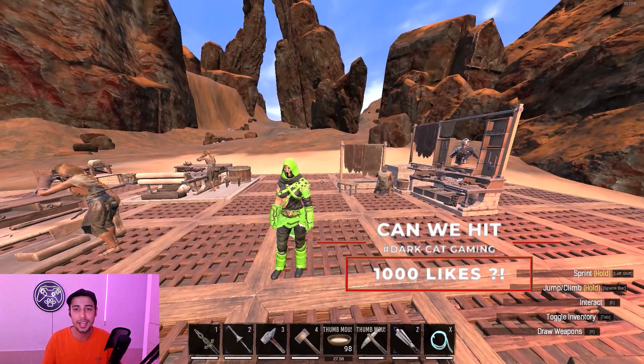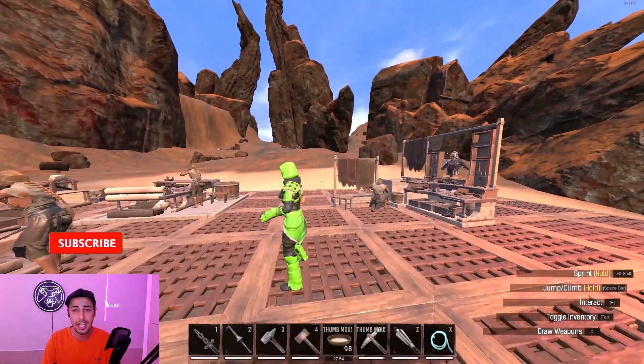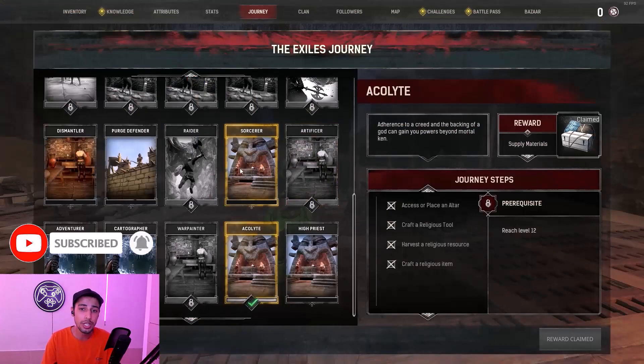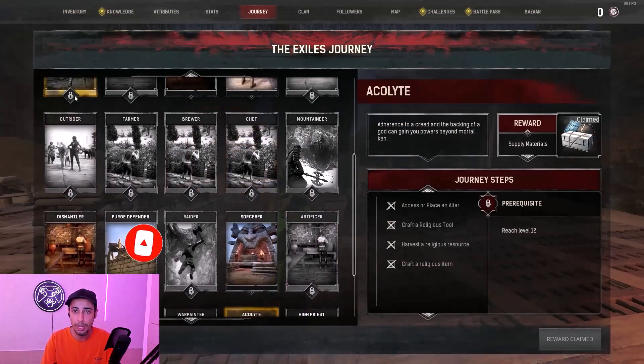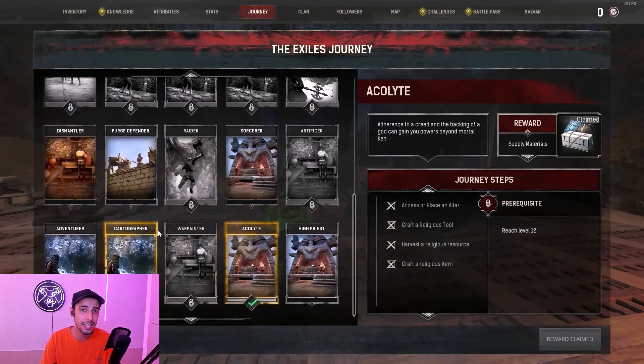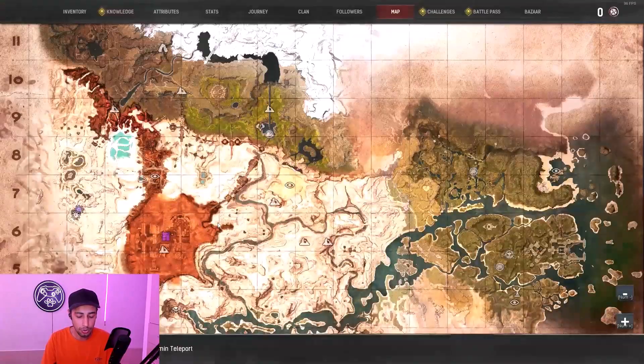For this gear set, you cannot find it anywhere on the map. The only way to get this gear set is by doing the journey steps, but you may ask: where are the journey steps for this gear set? I don't find it here — that's the issue that no one knows about. So all you need to do to get the quest in the journey steps is go to the Dregs.